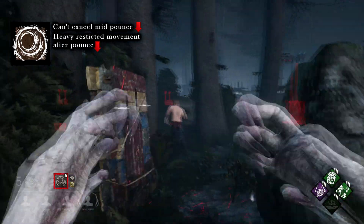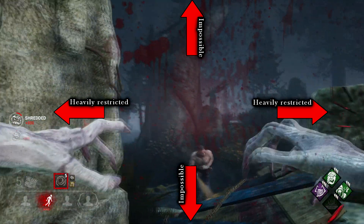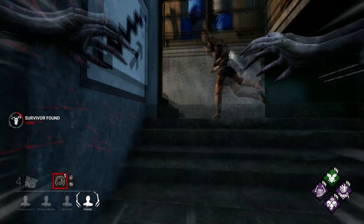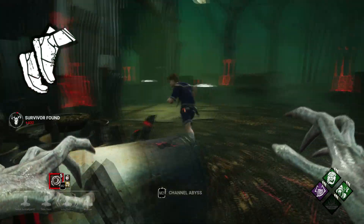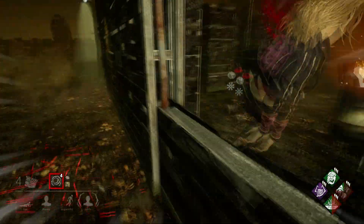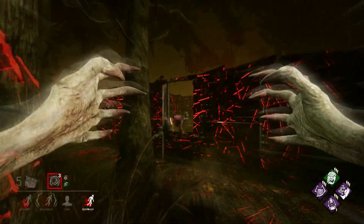On the topic of weaknesses: when the Demogorgon hits the survivor, his movement is even more restricted, and it's possible to blind the Demogorgon without him being able to do much in return. So bring Lightborn if you expect survivors to abuse this weakness. The pounce can also be used against Sprint Burst to some effect, as long as the survivor paths wrong — like running to the side — or starts the Sprint Burst too late. It's important to hide your intentions as Demogorgon, not only in loops but also in the open. You can charge your ability behind objects like trees or hills, then pounce as you come back into vision.